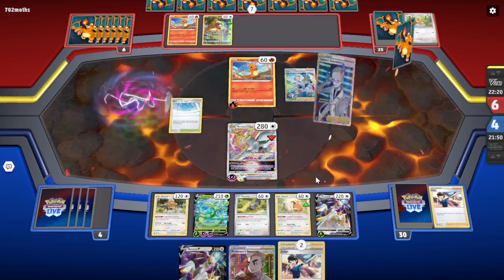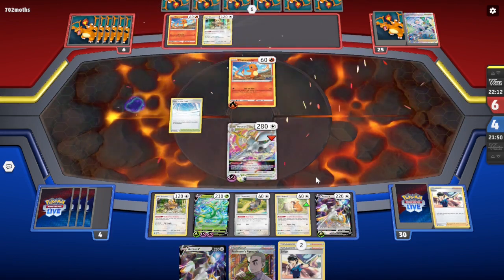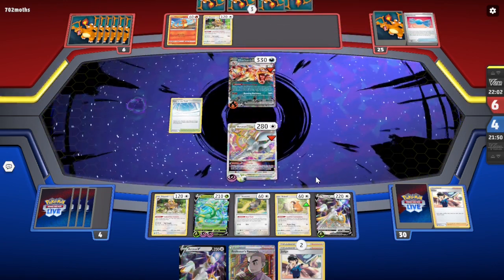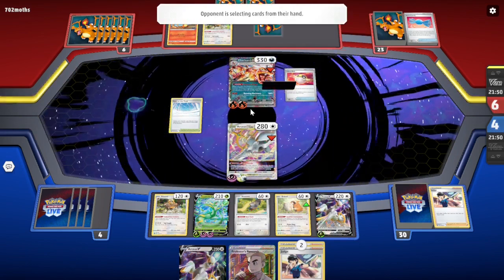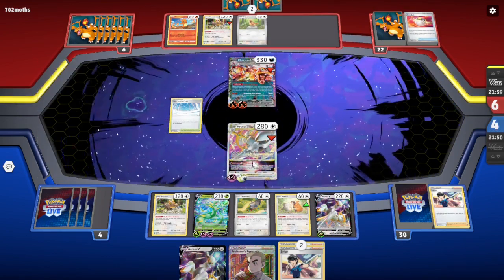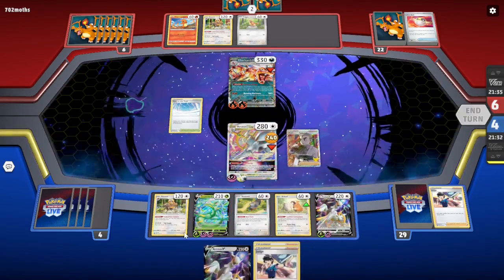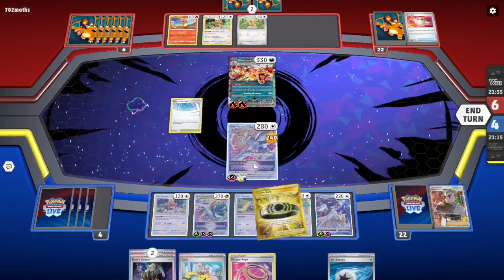Let's see if they have a way to bump the Path. They're already down one counter-stadium, potentially playing two or three more. They get the Zard, so if they have enough energy they can attach. It's nice that they didn't get to use the ability. If I find the V-Star here, I can just get a knockout on those Zards. I'm going to Research here. I'm checking the Choice Belts that are relevant — just stick it on here.